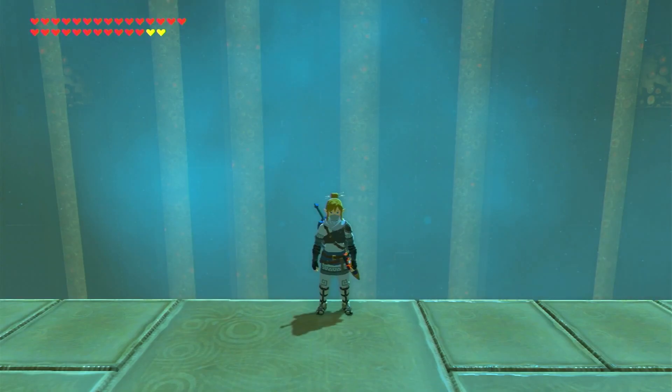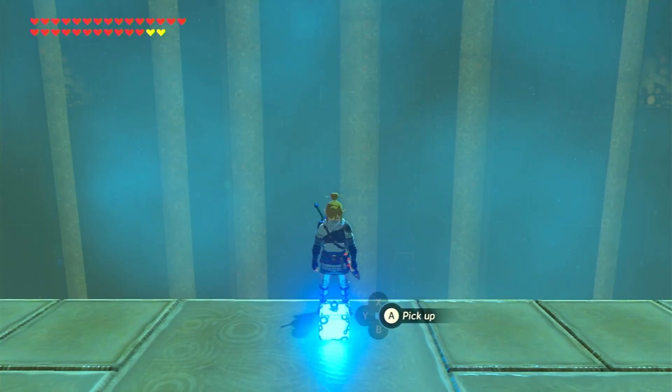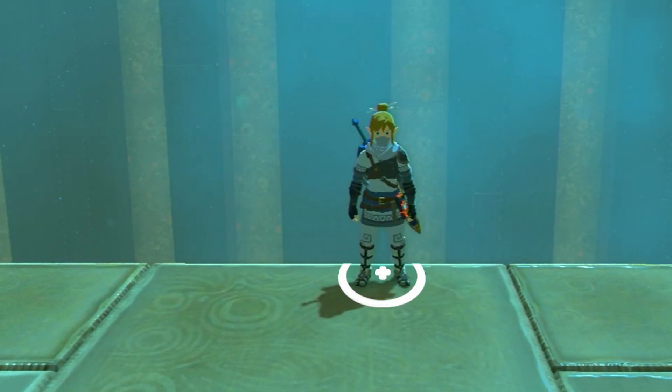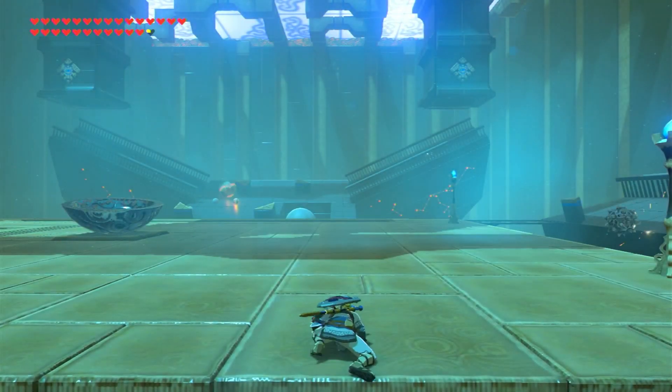For the first one, we need to cast Link into a bottomless void. When Link voids out — i.e. drowning, falling into lava, cragmire, or a pit like those in shrines — two things happen. The first is that the last safe place's coordinates are copied. Then, the game fades to black and respawns Link at those coordinates. Keep this in mind, it will be important later.